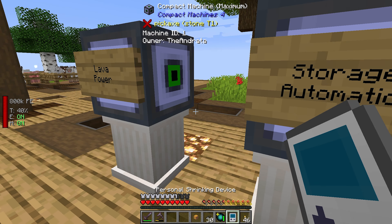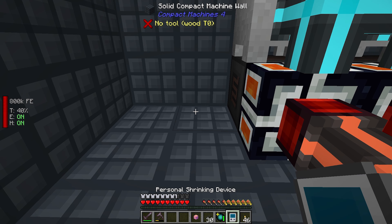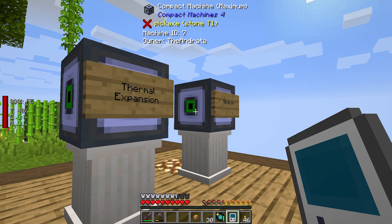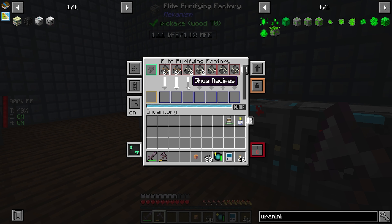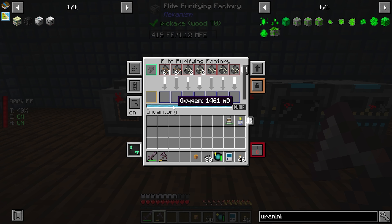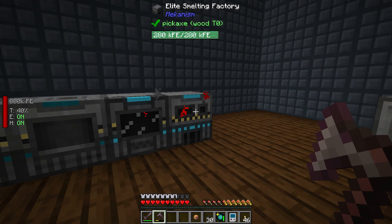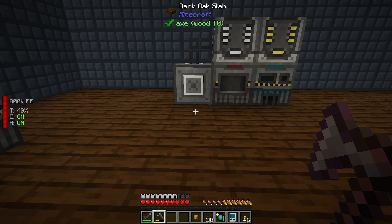I did go ahead and upgrade our lava power over here to the integral components, and it didn't help much. We're probably going to end up having to shut off our triple ore processing. I shouldn't have set this up like this — I should not have done Elite. I could even just break this and set it up back up and save this Elite purifying factory for later. I could just do that and then it'll let all the rest of this stuff finish, and then we should be good on power.